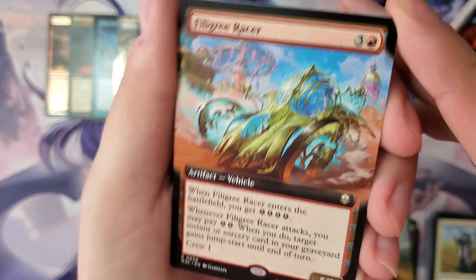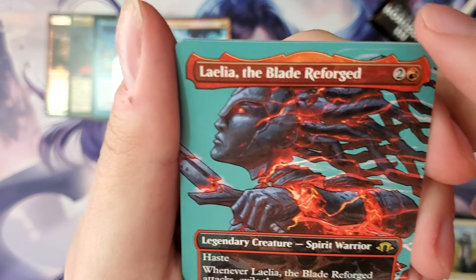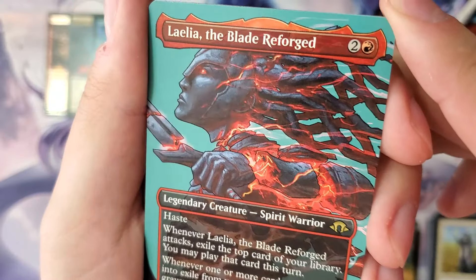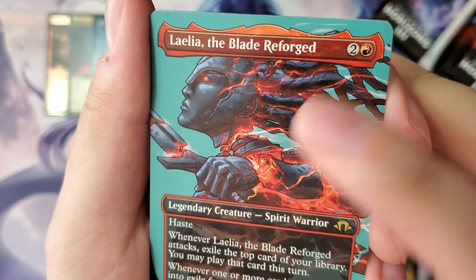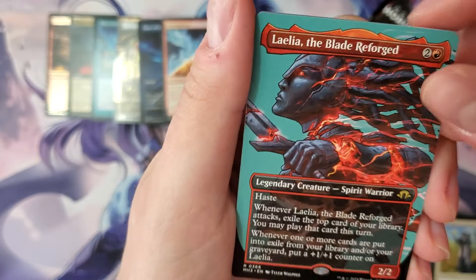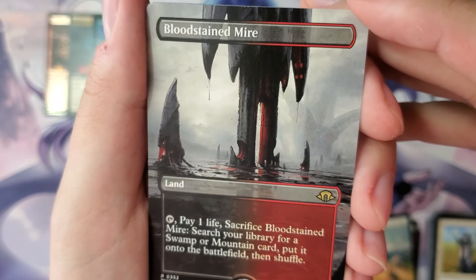Got a vehicle — this is the energy commander, Recon. Laelia! Borderless — so this is the profile Laelia. This could do some work. I don't think it's gonna be worth much, but it could do some work. I'll put you up here. There's our first fetch land — borderless Bloodstained Mire! We'll take those all day.